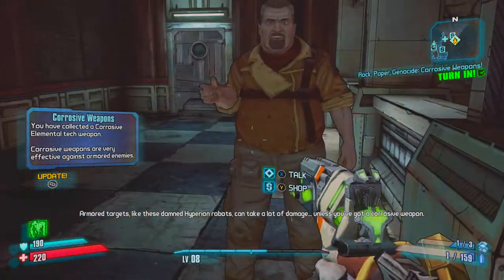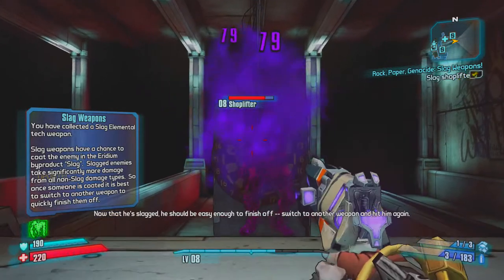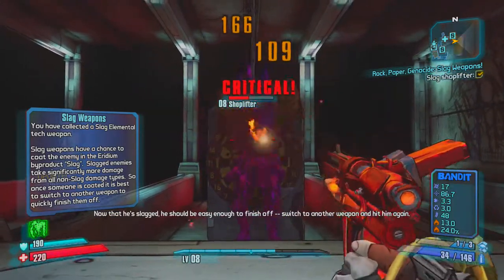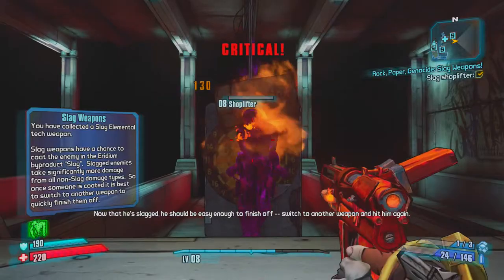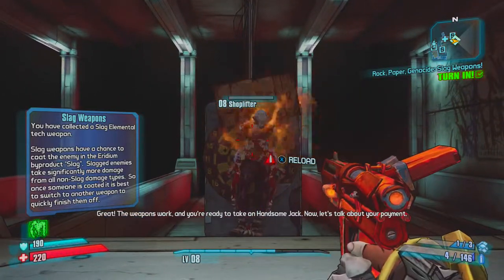Corrosive is good against all the guys with yellow health bars, and then Slag is really really cool. Slag essentially allows you to do double damage — you can Slag somebody and then hit him again for extra damage.